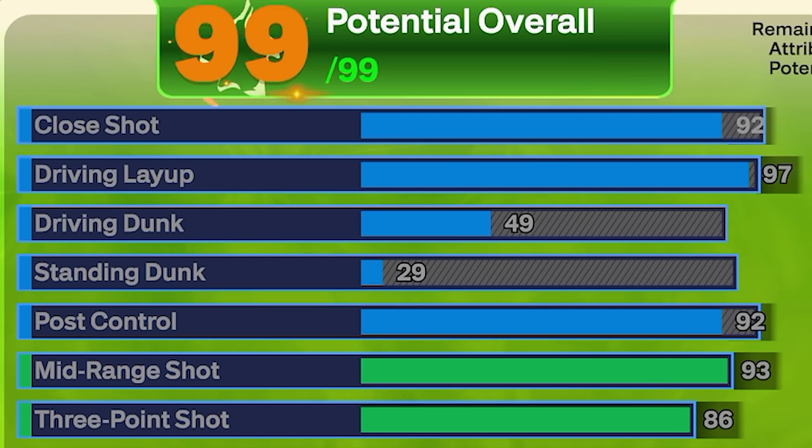Starting off in the finishing, we're going to have a 92 close shot which gets us Hook Specialist on Hall of Fame, and a 97 driving layup which gets you Slithery and Fearless Finisher on Hall of Fame. You're going to be dominant in the paint and really good when it comes to driving to the rim, doing up-and-unders and layups out of the post. We're also going to have a 92 post control, getting Unpluckable on Hall of Fame along with really good Hall of Fame badges like Dream Shake and Post Spin Technician.